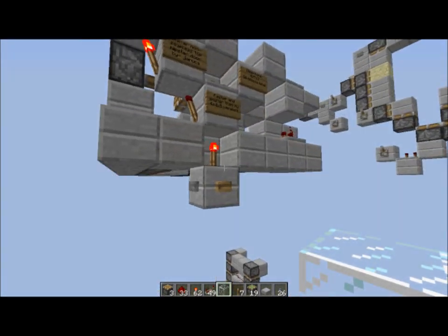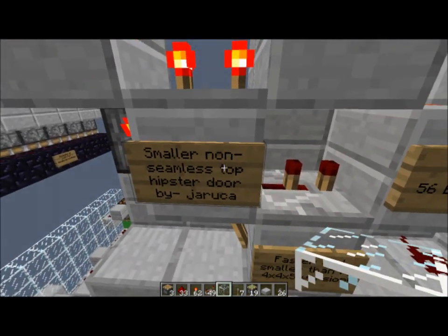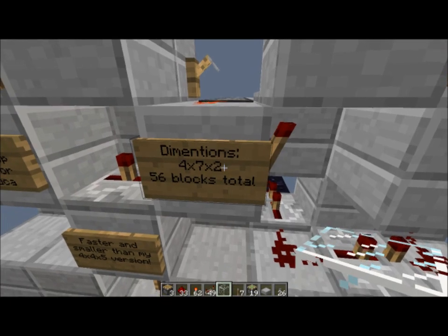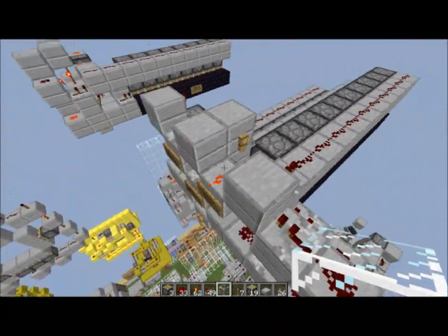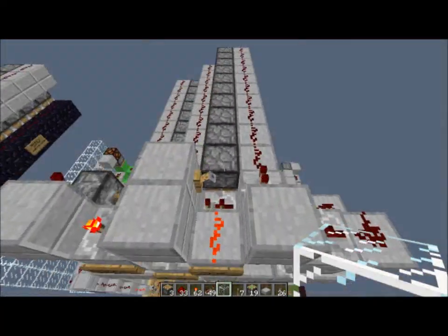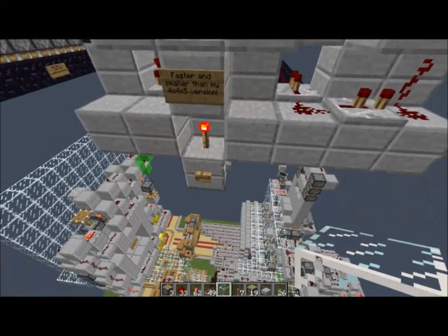Over here I have my smaller non-seamless top hipster door. The dimensions are 4x7x2, and that's 56 blocks total. Not sure how big it is if you want to include the extra ones. It's faster and smaller.